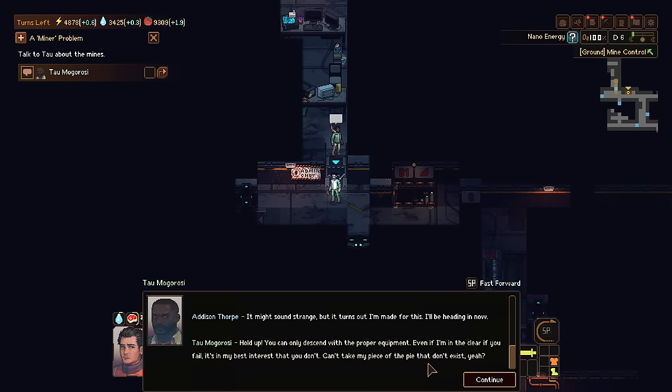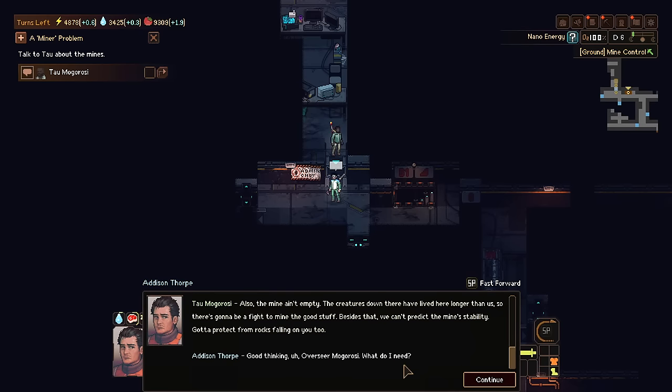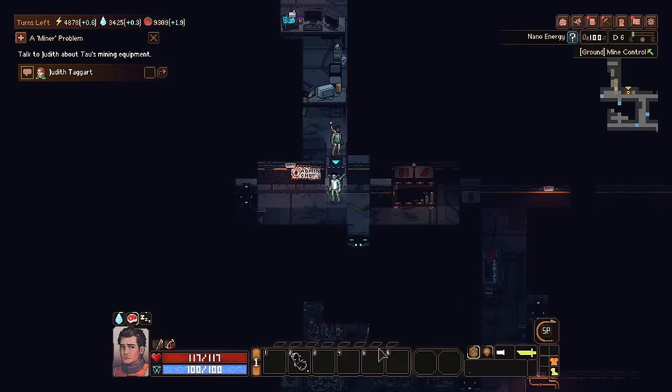'Hold up — you can only descend with proper equipment. The mine ain't empty. Critters down there have lived longer than us so there's going to be a fight to mine the good stuff. We can't predict the mine's stability — got to protect them rocks from falling on you too.' 'Good thinking Mogorosi. What do I need?' 'Exactly the gear we don't have. Judith has been hanging on to some equipment to run tests and make improvements. Go get it. I don't like waiting.'